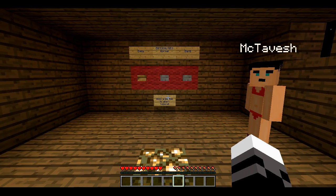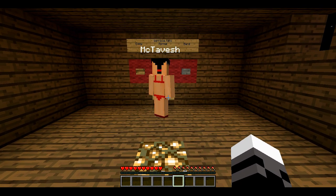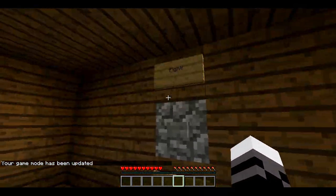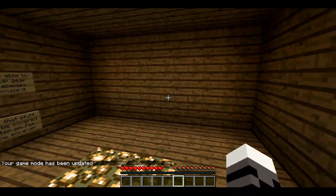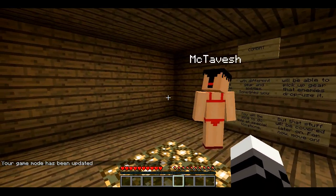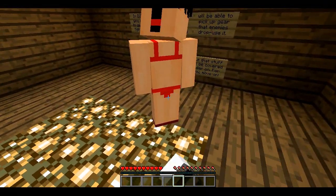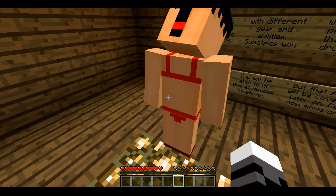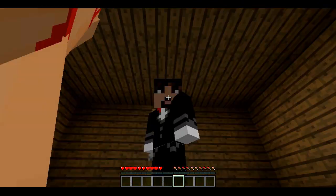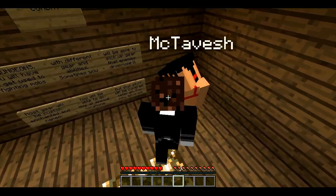You ready to press the button? Yeah. Let's go with normal. Alright, you go ahead and read. So we got combat — in dungeons, you will have to get used to fighting mobs. With different gear and abilities, sometimes you will be able to pick up gear that enemies drop and use it. Most gear will be custom enchanted and named. You will be able to do this at special locations. That stuff will be covered later on.